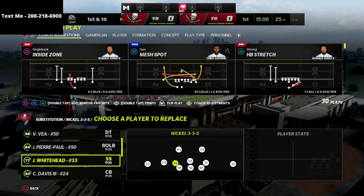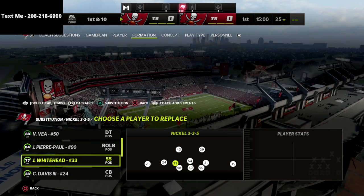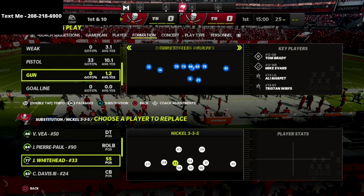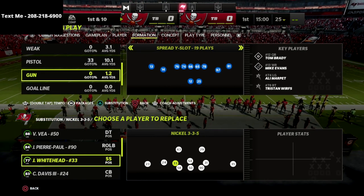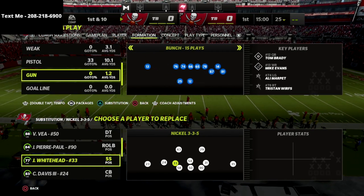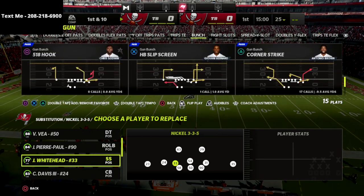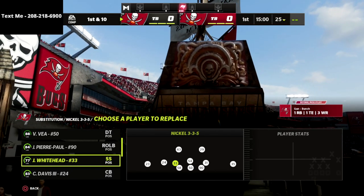Linebackers do not jump unless they have the lurker ability in this year's game, so basically no linebackers jump in Madden. I'm in practice mode here, and this is phenomenal pressure that we're going to go over out of the 335 wide. It gets in against a blocked running back, and we're going to show that real quick.